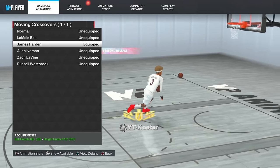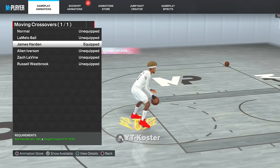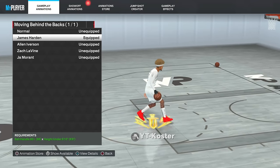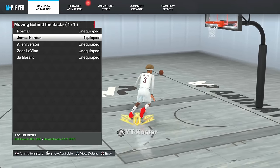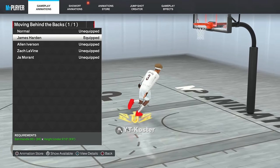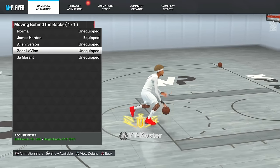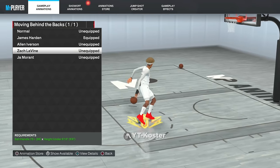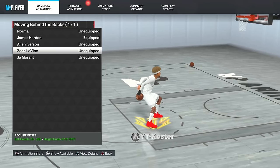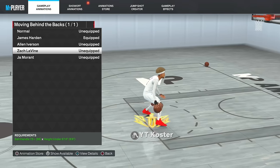For moving crossover, the only one I'd suggest is James Harden — it's the quickest, most fast crossover in the game and goes well with other moves. For moving behind the back, you have two options: James Harden goes well in combos if you want to be a dribble god, or Zach LaVine if you want something more explosive and fast, though it's hard to combo because it takes longer. I personally like James Harden, but you can't go wrong with Zach LaVine.